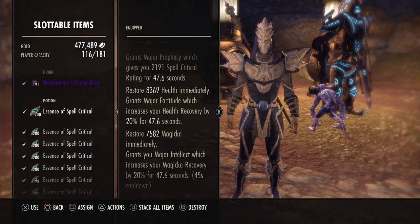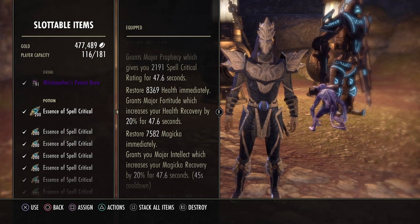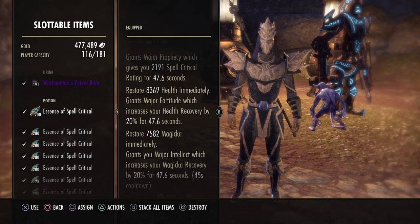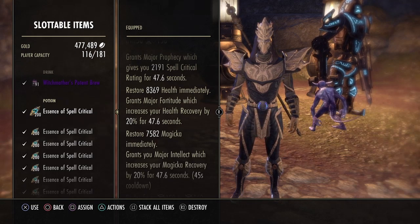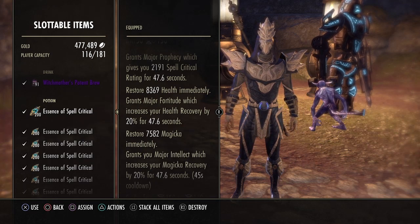The unique thing about these potions is they restore 8,369 health immediately, so it's kind of like a burst heal. If you are in a sticky situation where you're panicking or Power Surge hasn't healed you, or you don't have DOTs down for Power Surge to proc, you can just pop this and it will give you a big chunk of health back.